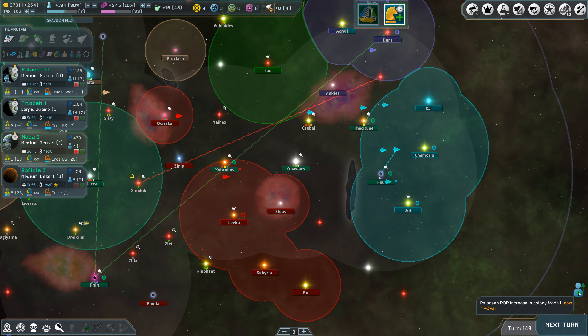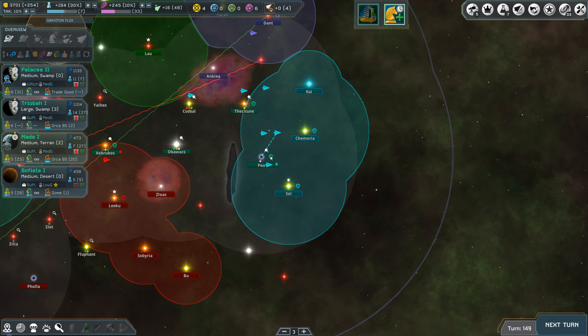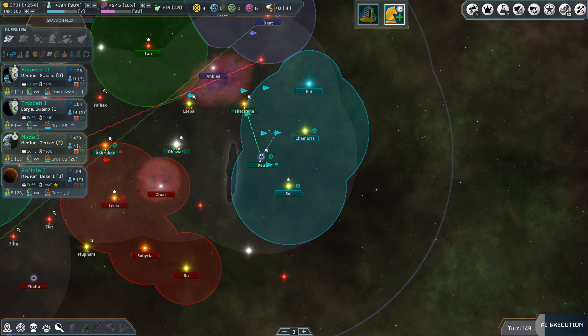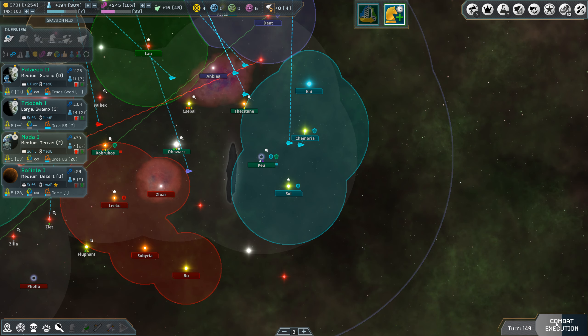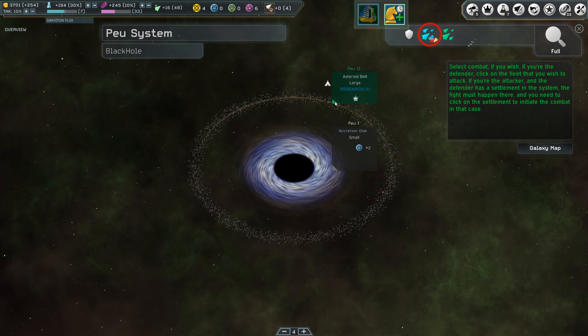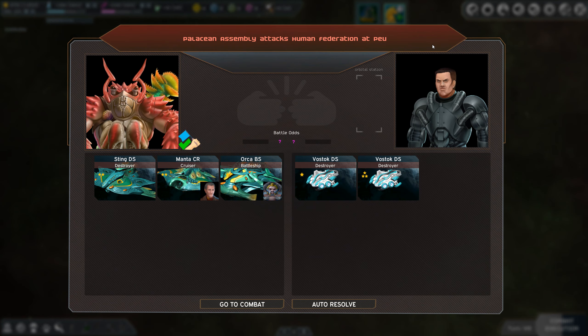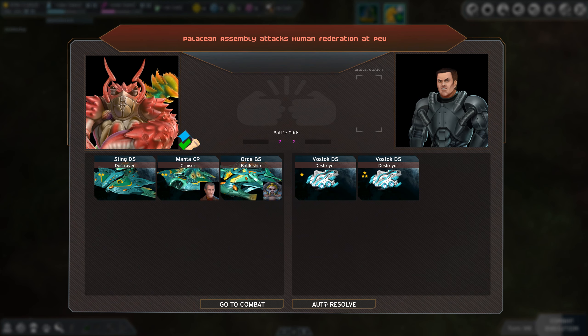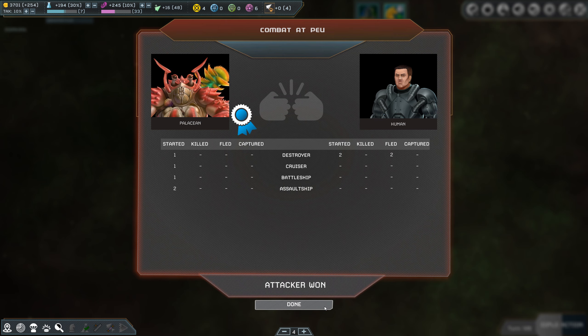How are we doing with our ship support points? It looks like we're going to have enough for another Orca. Seven from battleship — yeah, plenty of ship support points for our Orca.